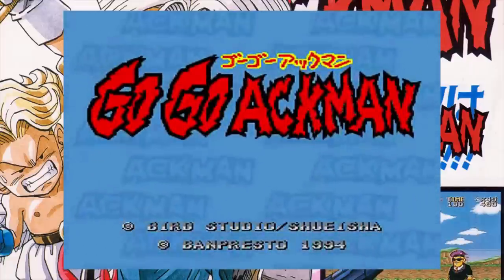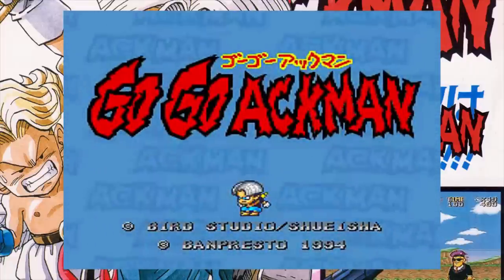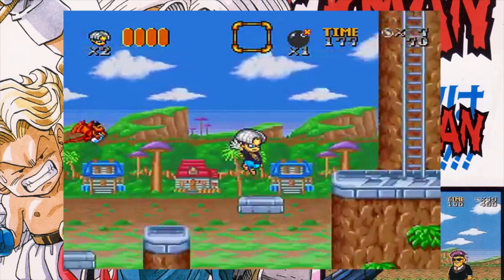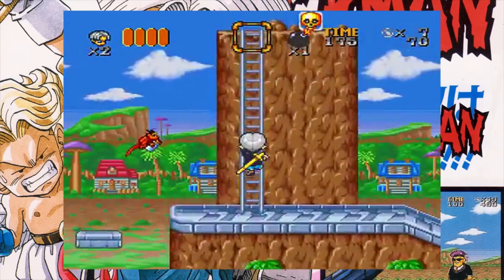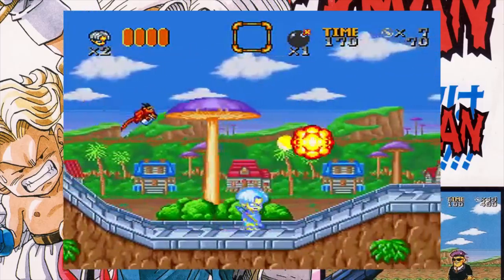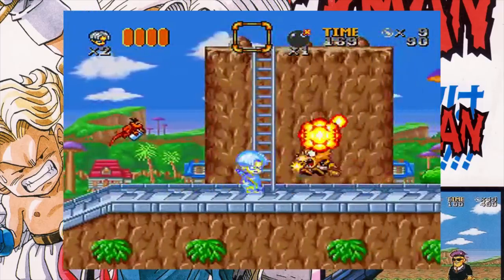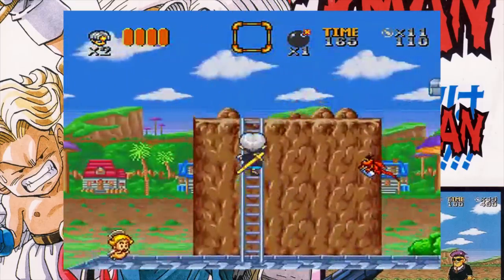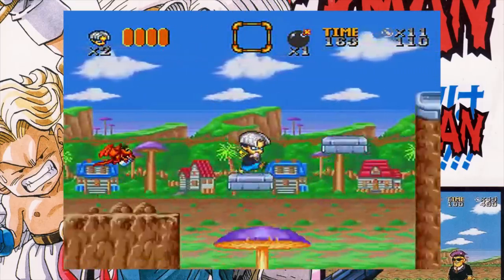This is a 1994 release that was developed and published by Banpresto, and by taking one look at the character designs, it's obvious that it's based on a short-lived manga series created by legendary manga artist Akira Toriyama, most known for creating Dragon Ball. So it's no wonder that the title character Akman basically looks like a demonic version of Kid Trunks.